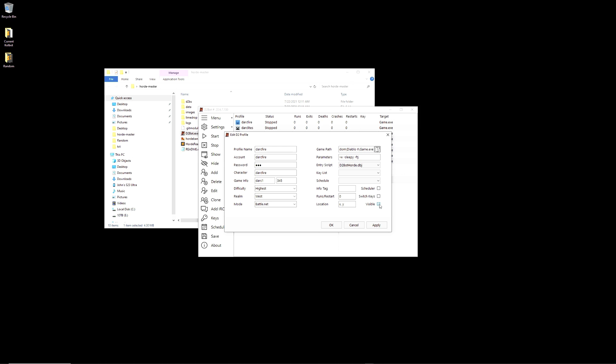Lastly, I strongly advise checking the box that says Visible. While you can always click each copy of the game for each bot, it's easier to just have it already there once it starts.